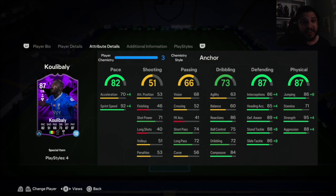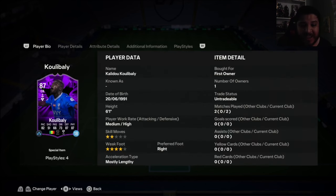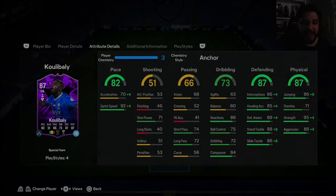I think Koulibaly is one of those center backs where the second game is much better than the first. Great tackler of the ball, which is very good. He struggled a little with his physicality — I'm not sure why, given his great strength and aggression. Didn't really get to test his jumping unfortunately, but it's a nice center back. Give him 10 to 20 games, get used to him — if you don't like him after that just get rid of him. Not a bad center back card at all. Thanks for watching — take care of yourself and your families, see you in the next video.